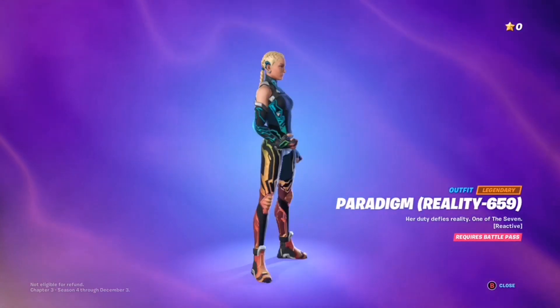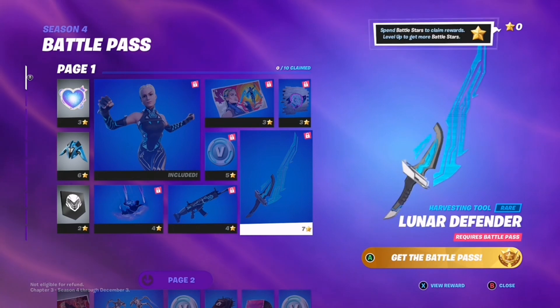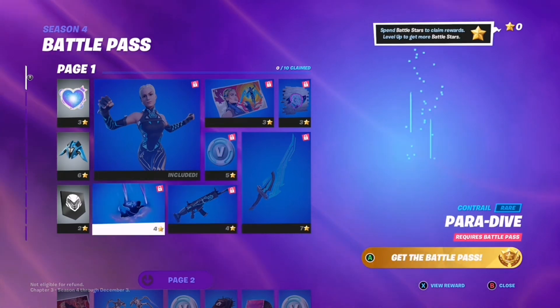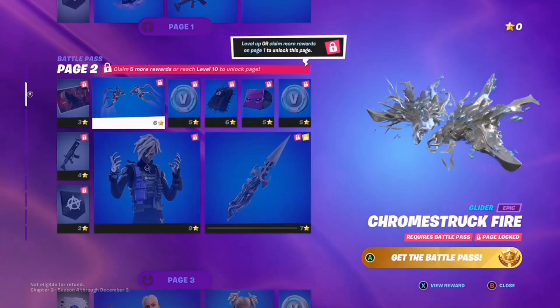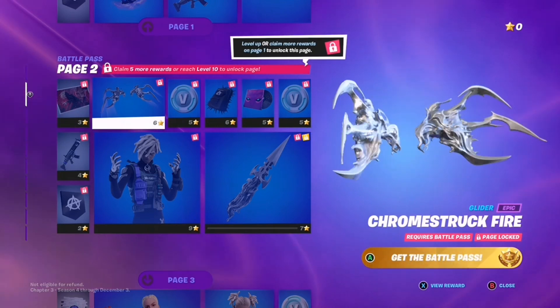Season 4 is here and today we are checking out the battle pass. Page 1 is okay — the Tier 1 skin looks kinda cool, it's Bri Larson which is cool. The pickaxe isn't for me but it's not bad. The contrails is actually very cool and the back bling is boring. This glider looks cool, reminds me of Venom.